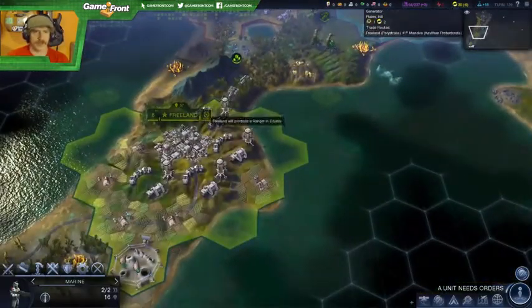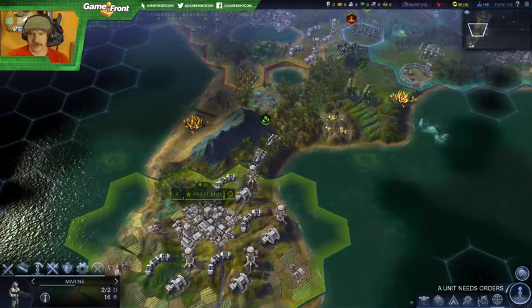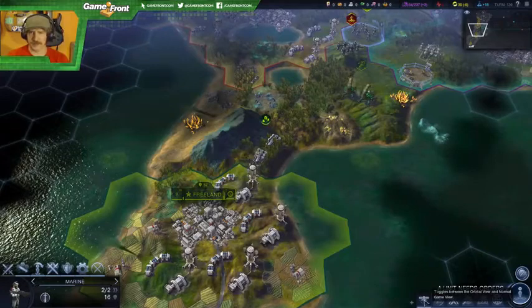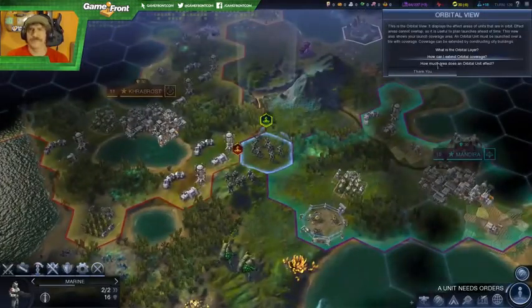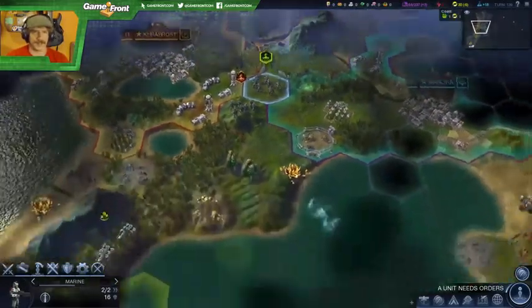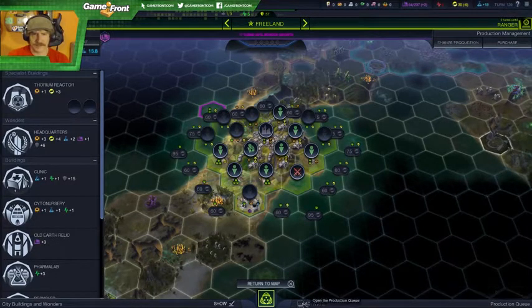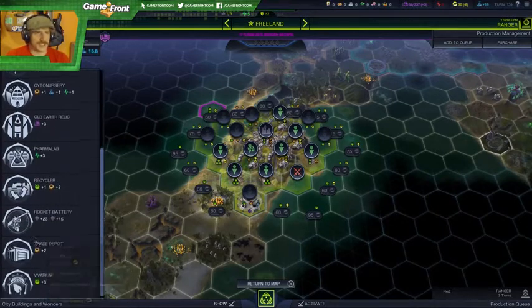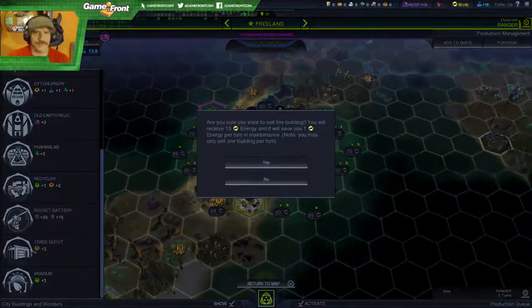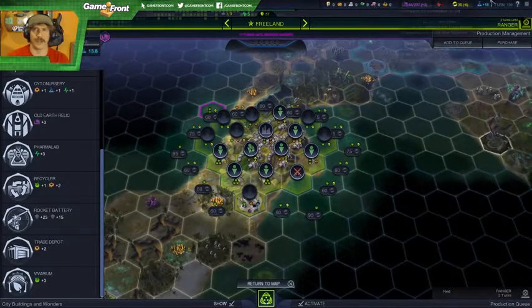So what's my trade route? I need to figure out how to do my trade route. Virtues, diplomacy, covert ops, upgrade units, quests and victories, orbital view — I'm not interested in that. I think it's got to be clicking on my city. I know I've seen it — how am I not able to figure out how to work this trade depot? No, I don't want to sell my trade depot. I'm not supposed to look at the Civilopedia.